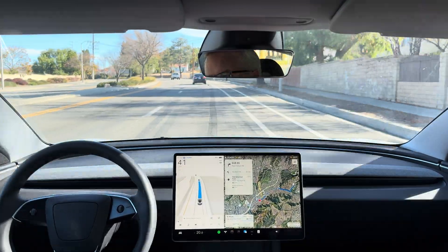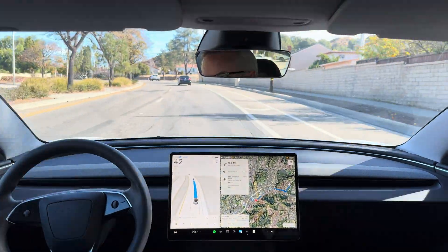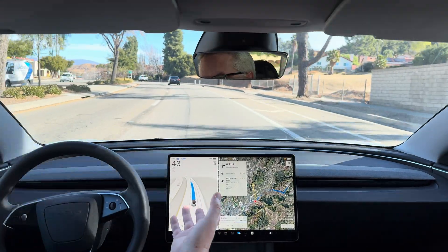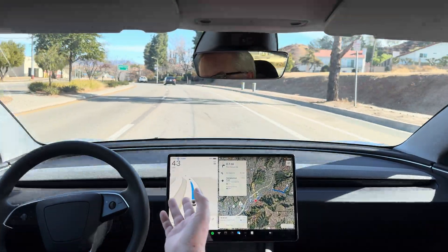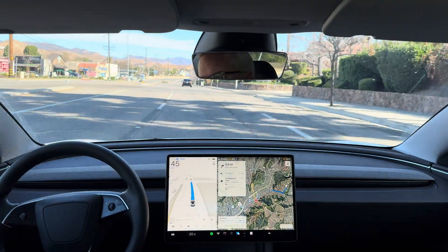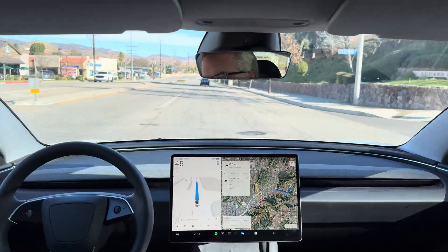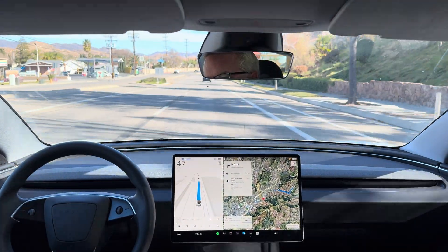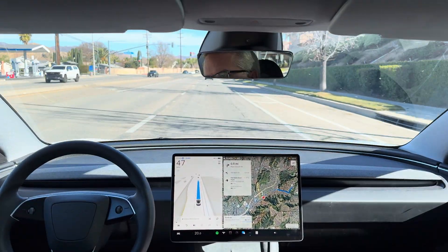It let go of the accelerator and we're kind of coasting here at 40 in a 50 zone. In hurry mode, you'd think it would accelerate if it's 10 under the speed limit. Now we're slowly accelerating as the gentleman in front of us pulls away. Slowly creeping up to the speed limit.